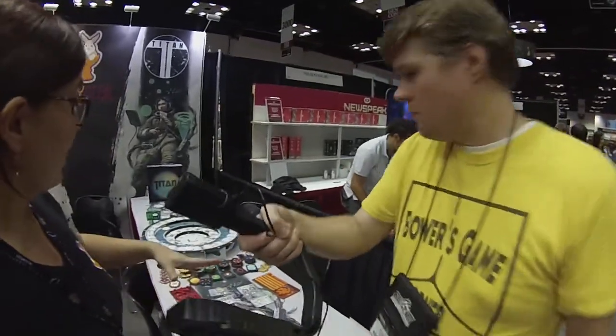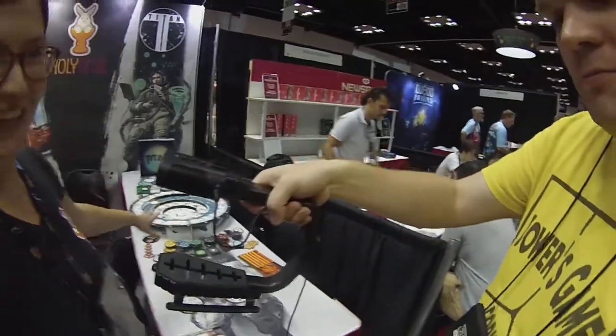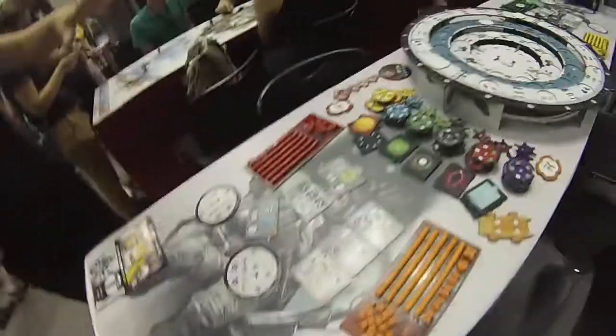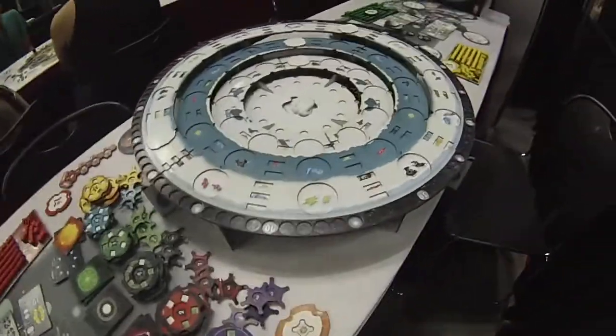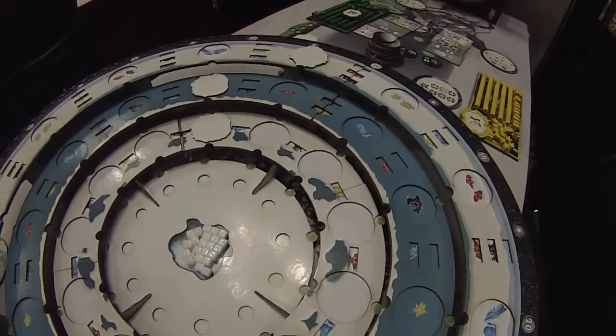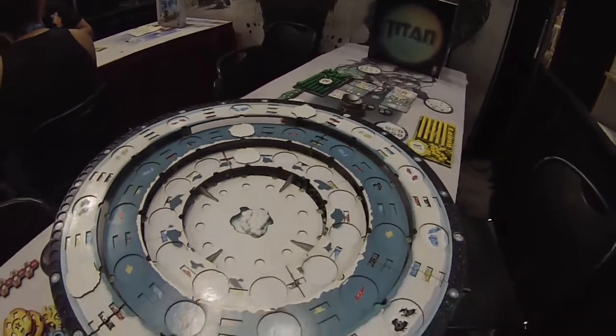You're going to be building bases on this massive 3D board on the table and linking them together with pipe networks, and it's kind of like a snowball effect. Every time you link a new building into your network you gain new resources, and the more buildings of the same color you have in your network the more resources you can gain in one go.